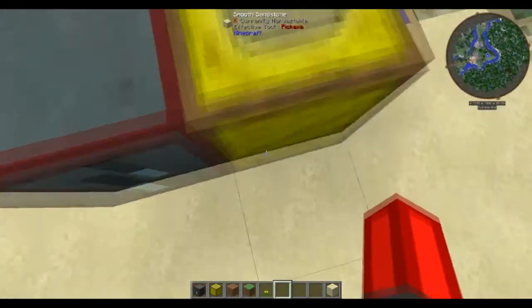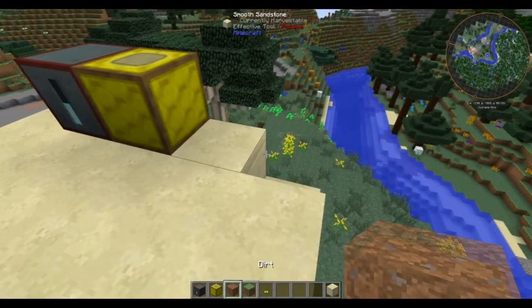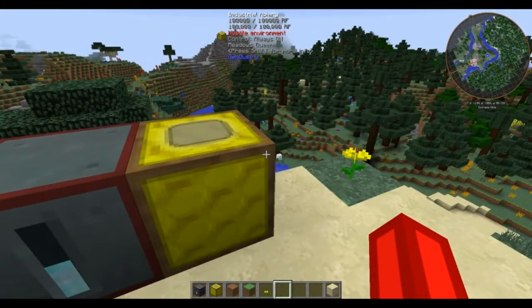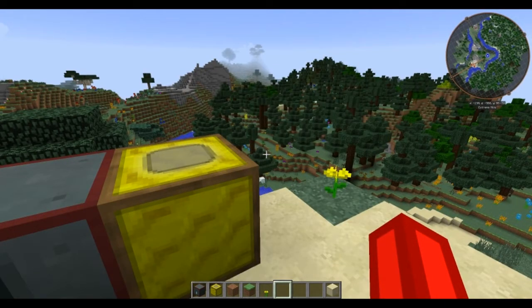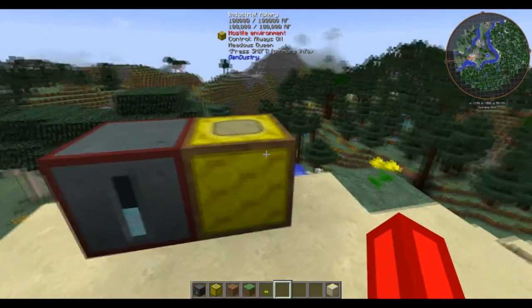Like the other apiaries, it does need to have a clear view to the sky prior to putting in any of the upgrades. These also require a flower within a couple blocks of it, or within the general vicinity, for it to work. So depending on the bee you're working with, the bee's flower needs to be near it — for instance, if you're working with nether bees, you do need to have nether wart near it. These industrial apiaries are very good to get into beekeeping because they work quickly and are easy to make.